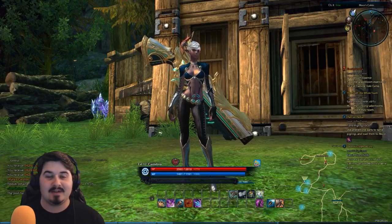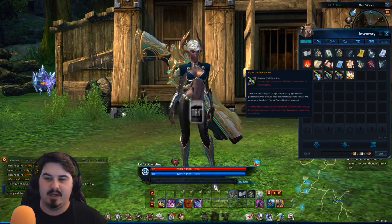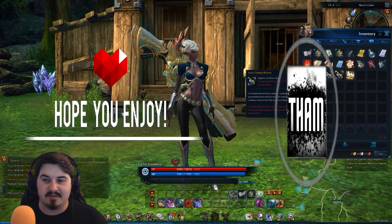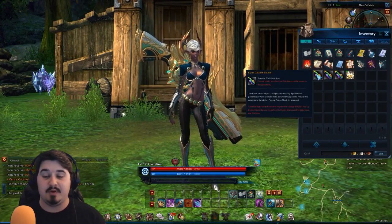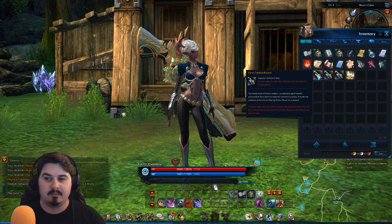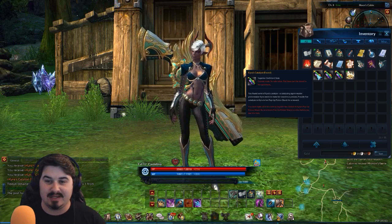Hey guys, how's it going? My name is Damria, welcome back to Terra. Today, apparently, I logged in and I got something called Kira's Catalyst. I have no idea what they are — we cannot trade them, no sale value. This item cannot be stored in the guild bank. This is a superior outfitters item. Guessing maybe it's a gem used for transmog or some kind of outfitter's feature.